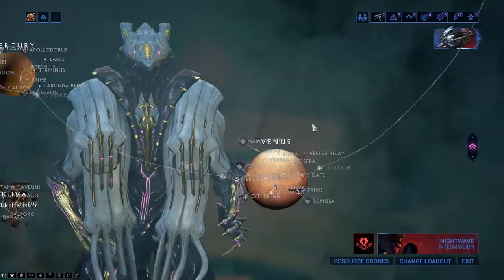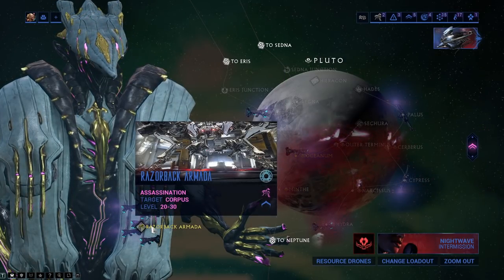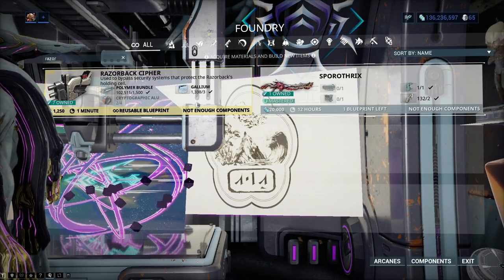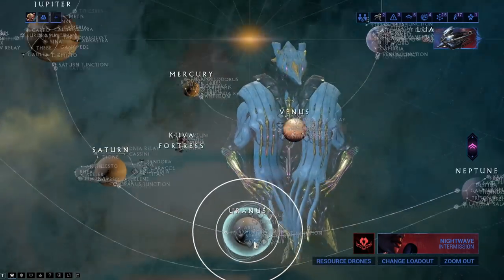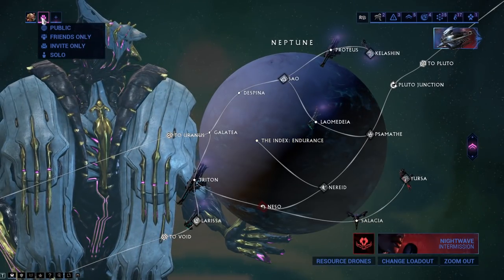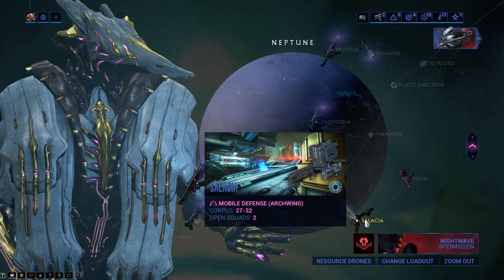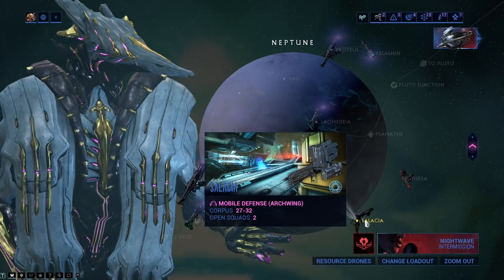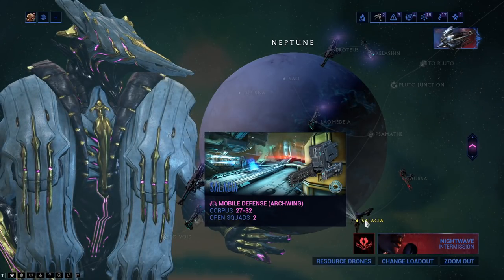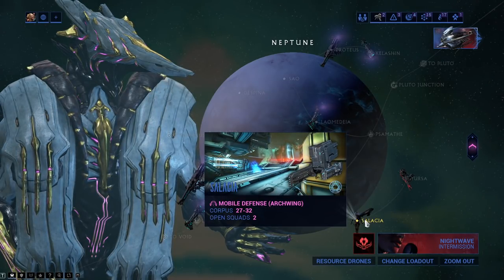There are Fractures to Pluto, so if we head over to Pluto it's going to steal everything from us. The Razorback Armada is here. To get a hold of the cryptographic ALU to be able to build the cipher — remembering the cipher has to go into your gear — you're going to have to do Neptune. There it is. If I set this to public and turn it back to normal instead of Steel Path, you can see there are open squads here. Sadly, the cryptographic ALU drops from archwing missions, and it just seems to be the easiest way to get it.